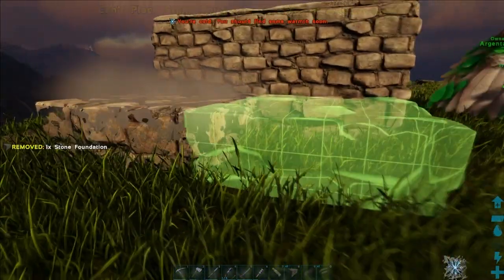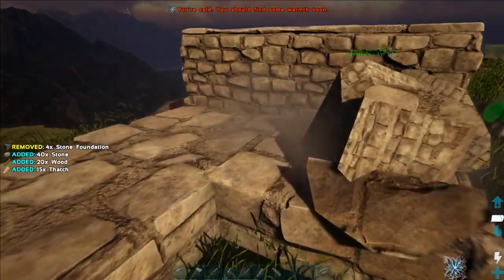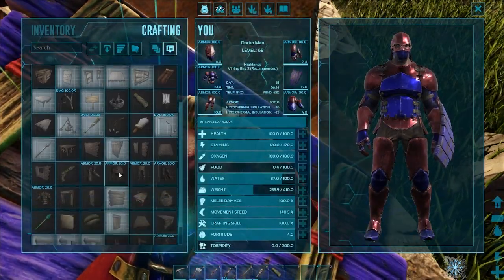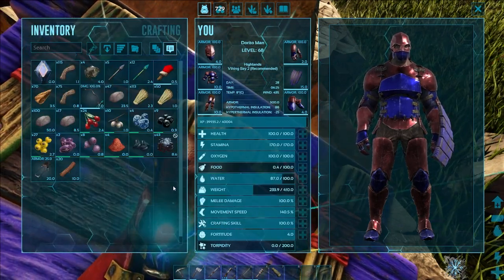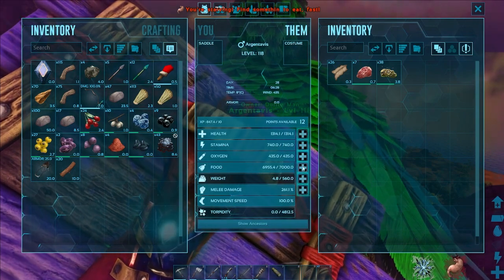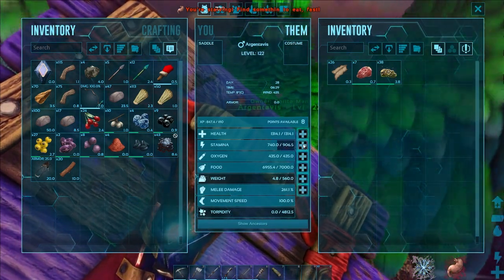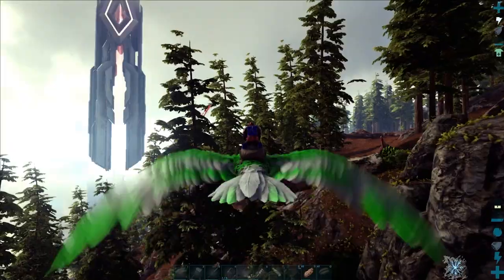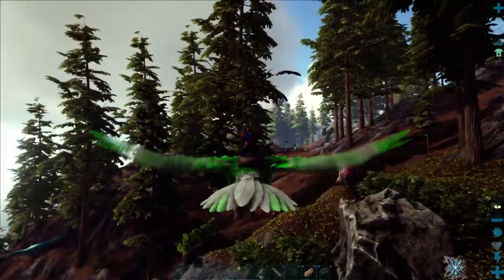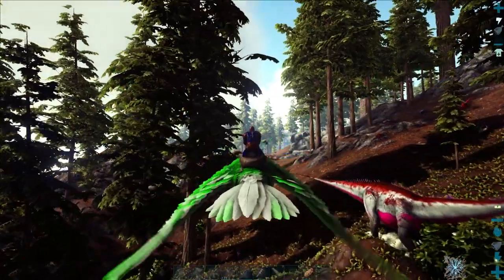For the start of episode 2, I began a small base extension. This platform will hold a fabricator and a few extra furnaces. The base will have many more add-ons the farther along I progress. I tamed another argy last episode and forgot to mention it — it's pretty similar to the other one. Now it's time to use an argy to go on a cementing paste run in the redwoods, which is one of the most painful experiences ever.